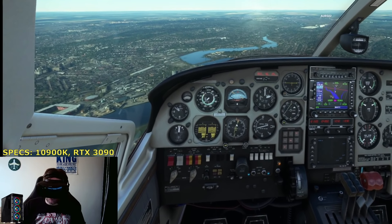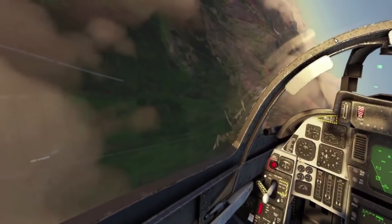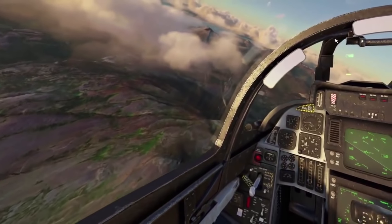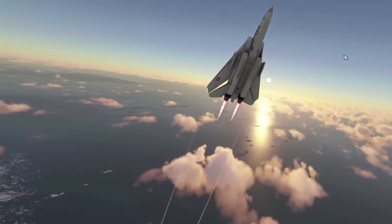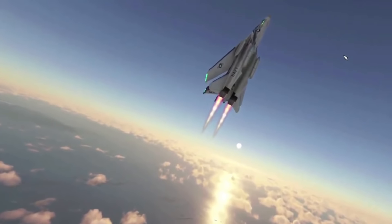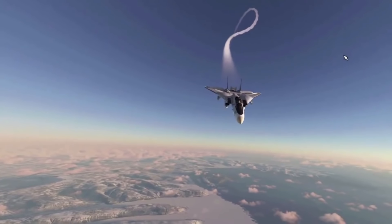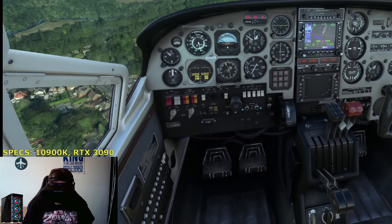Number 10 has to be the DC Designs F-14 Tomcat. It's surrounded in controversy, particularly from the DCS crowd, but the reason it's here is because it's pushing the boundaries of this sim and making it better. DC Designs are absolutely committed to all of their aircraft, with major updates coming. What I love about the F-14 Tomcat is mainly the way it flies, and also the compression stall simulation — that's a first, really.